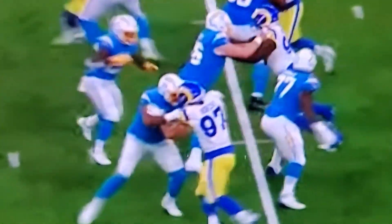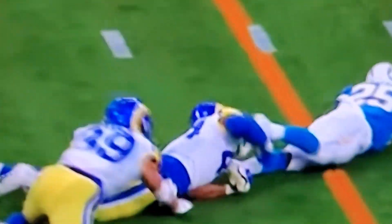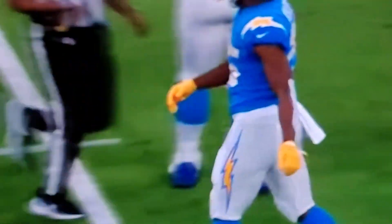This is the play right after — second and five. Zion Johnson in pass protection, looking for action. Gets Will Clap's guy. Will Clap gets his guy on the ground, and Joshua Kelley gets the first down. Way to go, Zion.